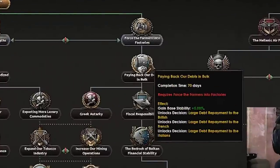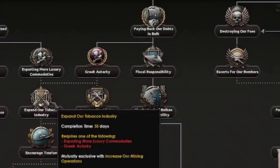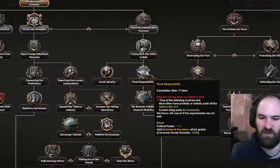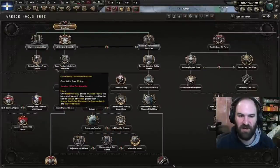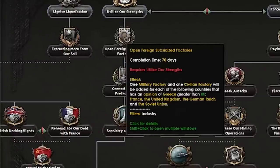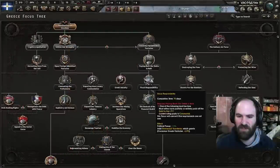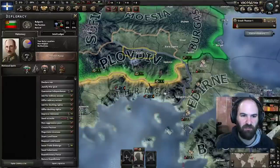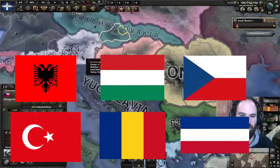After that, we're going to go down the force-the-farmers-into-factories route, down to encourage tourism. We'll do Greek autarky, expand our tobacco industry, and then encourage tourism. Then we'll do fiscal responsibility and the bedrock of Balkan financial stability. This route gives you four military factories and four civilian factories at max, while the other route gives you 13 civs at max. For this run we can only get 12, because we can't increase relations with Bulgaria — but we can improve with Turkey, Romania, Yugoslavia, Albania, Hungary, Czechoslovakia, and Austria.